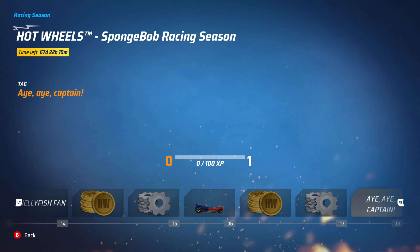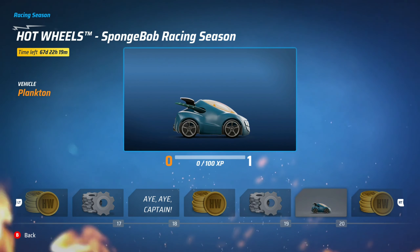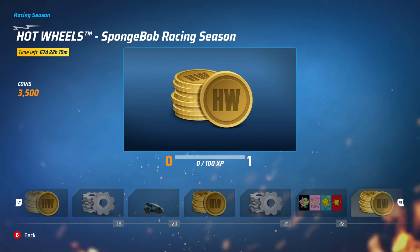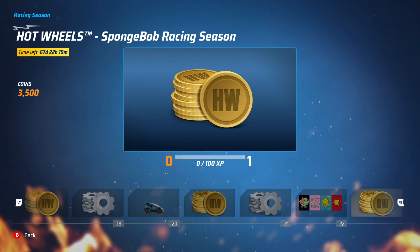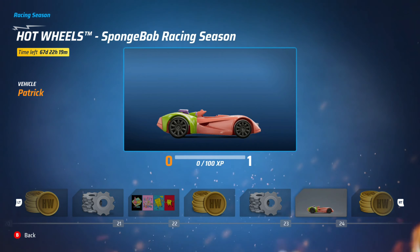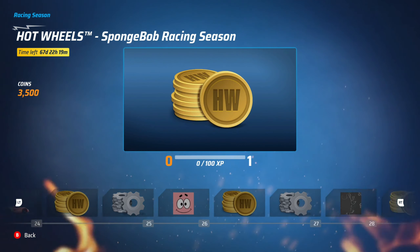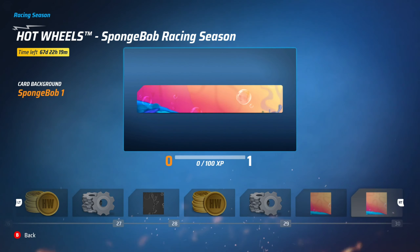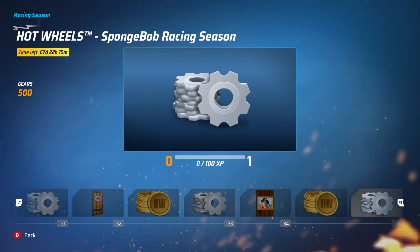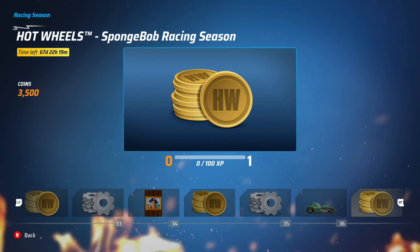We're going to grind this season because I want all of these cars. Yes, Mr. Crabs! So you have all the iconic characters basically. This one is Plankton - it's a very small car, it will probably act similar to the Fiat 500. You get a lot of coins, these posters are also pretty cool, more gears. This looks like a cool car as well, kind of similar to the Batman Rebirth just without the top. Loads more coins, more gears, a lot of customization - a lot of filler. I like that, that's some nice artwork.